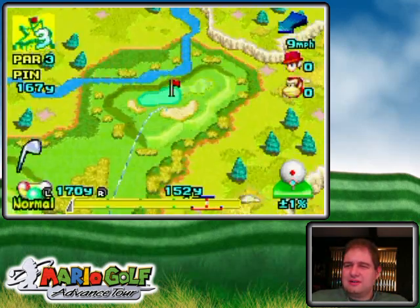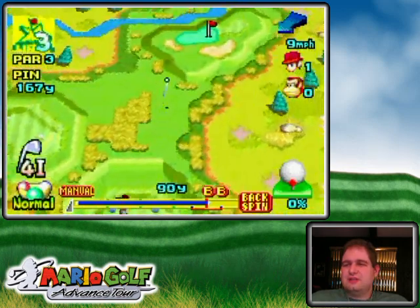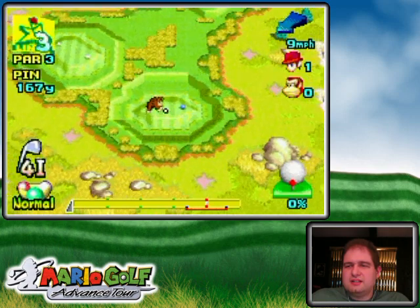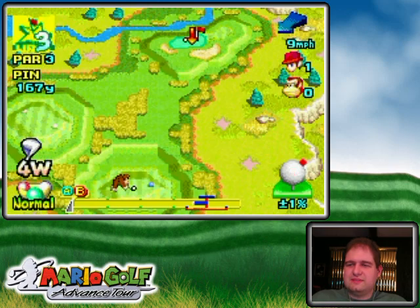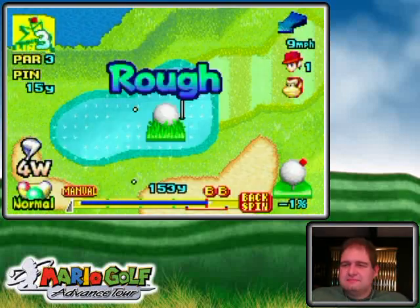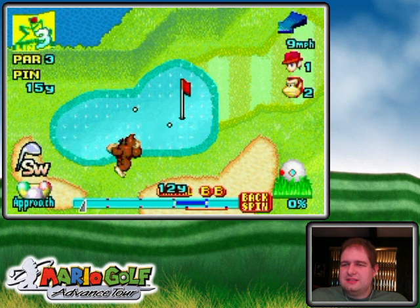I went under the ball — oops, switched clubs. Xbox D-pad is never my friend. Miss-hit, so it's probably going to be in the rough short and left. Oh, it actually made it on — carried a little further than I thought. Genius's impact area seems to be better than Tiny's, so maybe I just got too used to how badly Tiny's miss-hits were. Donkey Kong would definitely take a chip-in if he could have it — come on, make the match good!